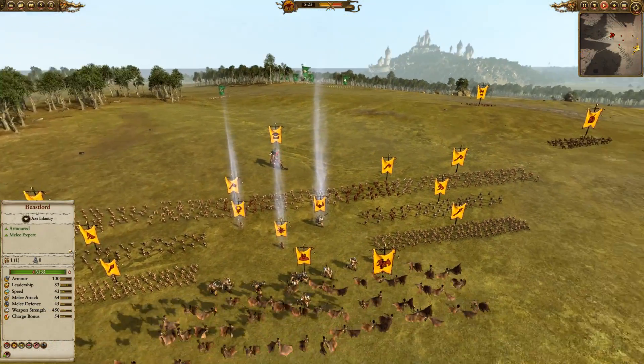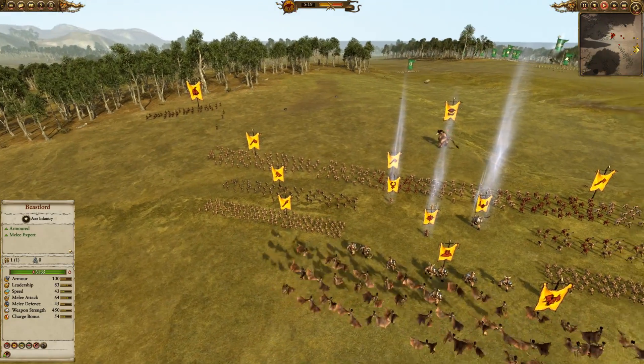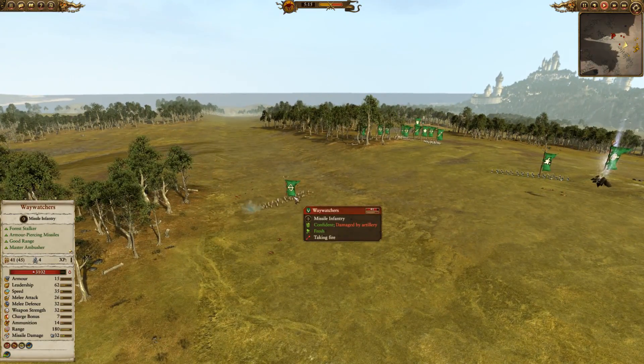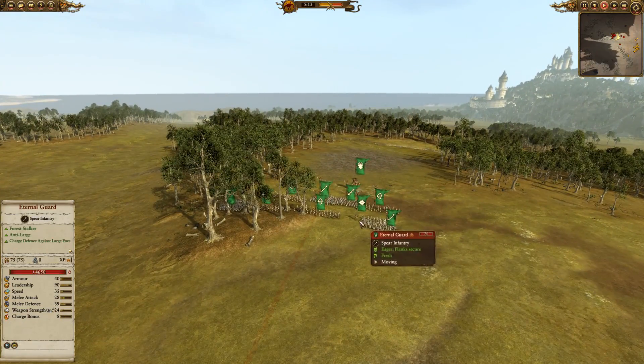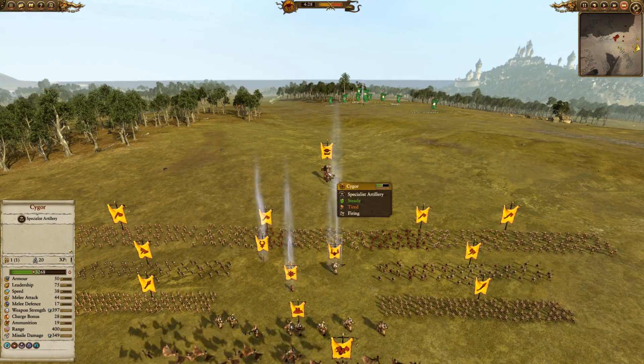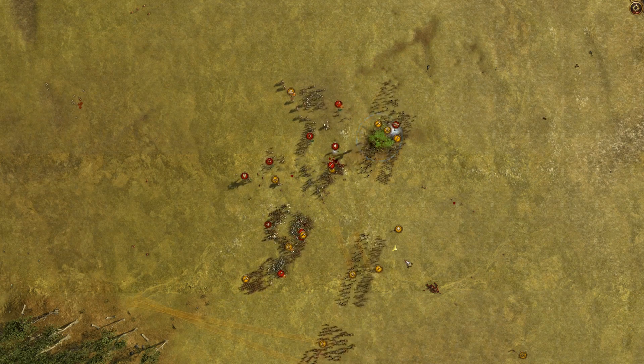Now let's finish on a few examples. Here I'm playing as the Beastmen against the Elves online. The Elves of course get buffs when fighting in the forest, so I don't want to fight them there at all. I purposely put my army out in the open field where they'd have to fight me with no trees around, and because I have a Hellcannon — the artillery advantage — I can force them to come to me, which results in a swift and brutal slaughter.